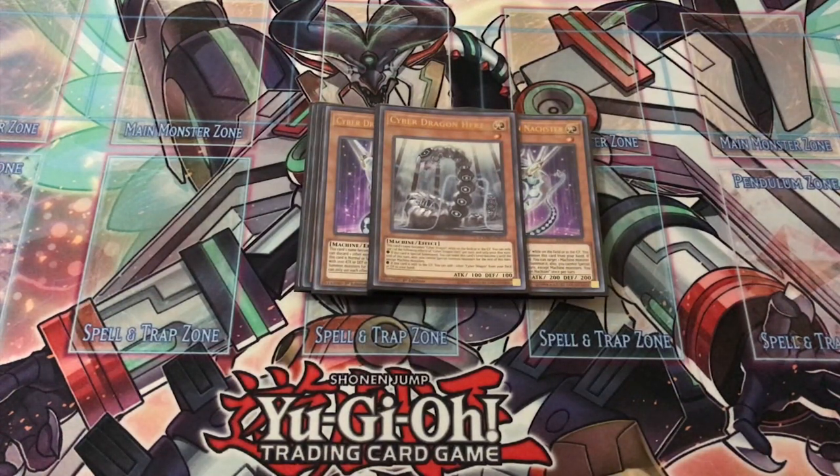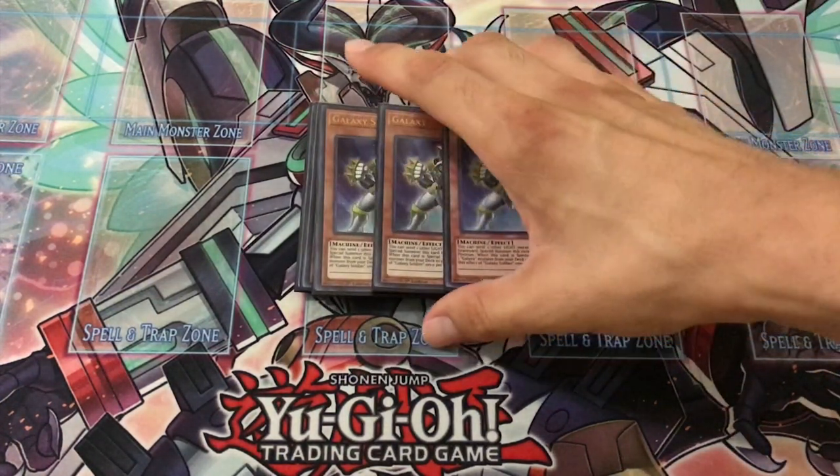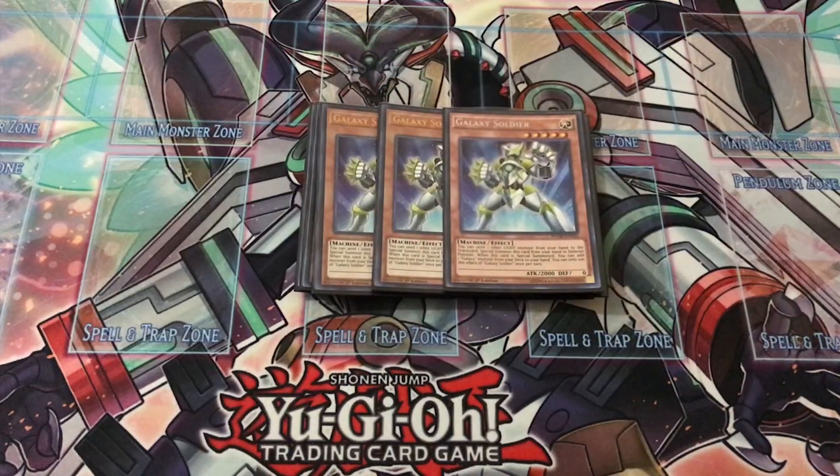An honorary Cyber Dragon in my opinion is your three copies of Galaxy Soldier. This guy is great, especially in combination with Herz. You're basically getting free Galaxy Soldiers — free Level 5s on the field — to go into your Nova play or even your Link plays.